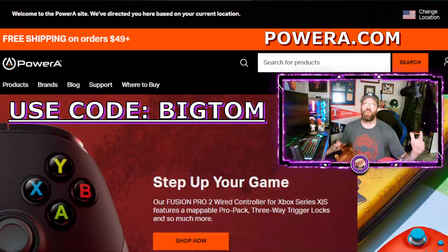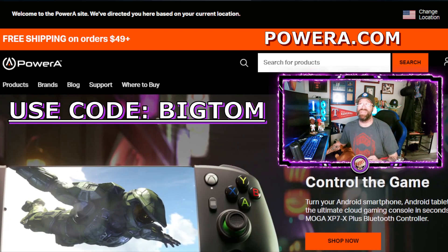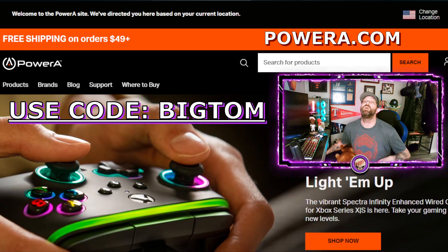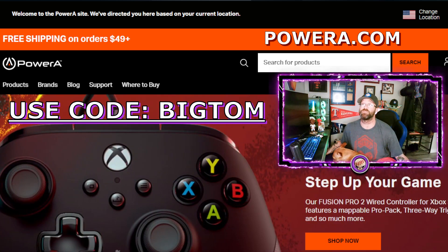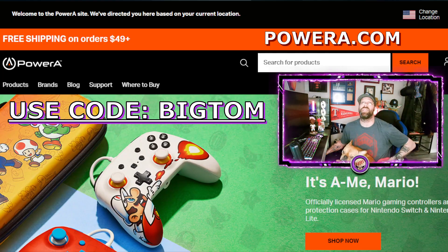First, a little word from a sponsor. We just partnered with PowerA Gaming. You guys can now get 5% off at PowerA.com using code BIGTOM — just BIGTOM, no K, no 22. Make sure to visit PowerA.com to take advantage of those discounts with MLB The Show 23 rolling out, so you can fix all those broken controller problems when you get frustrated playing online. Use code BIGTOM with PowerA Gaming.